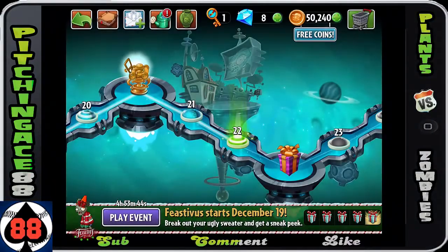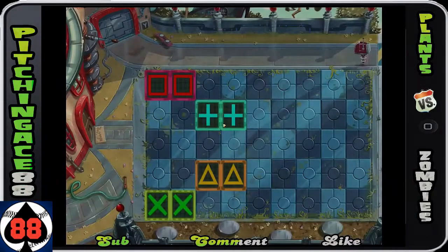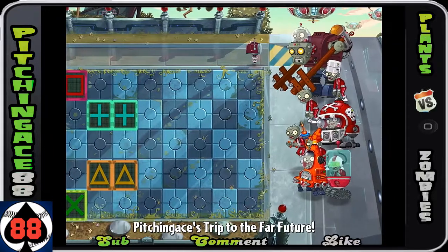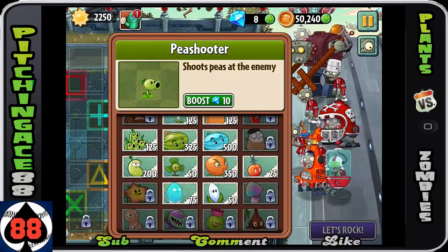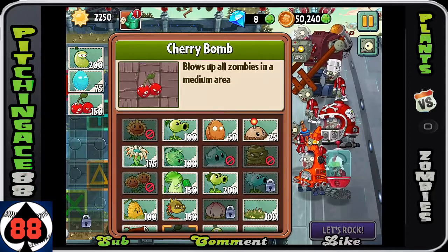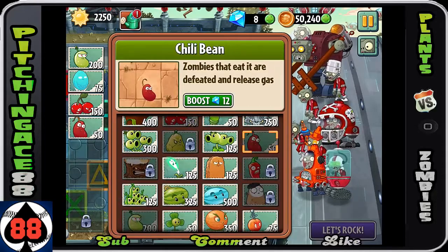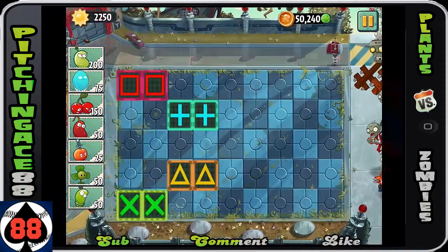All right folks, Pitching Ace88 here. We are back playing Plants vs Zombies 2 Far Future, heading into Day 22 - the Last Stand - where we have to plan our defense. You're going to have some gargantuans, some football helmets, and quite a lot of zombies coming at you. This is pretty difficult, but all you really need is the laser beam, the invisible wall, and the cherry bomb. You can also get the chili bean and the EM Peach for some extra help.